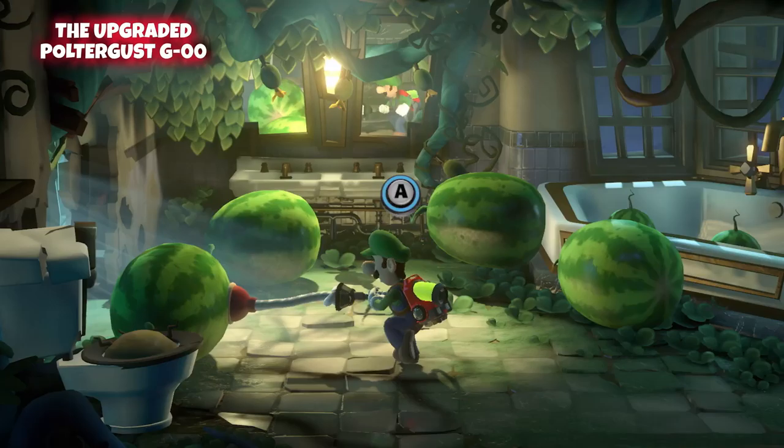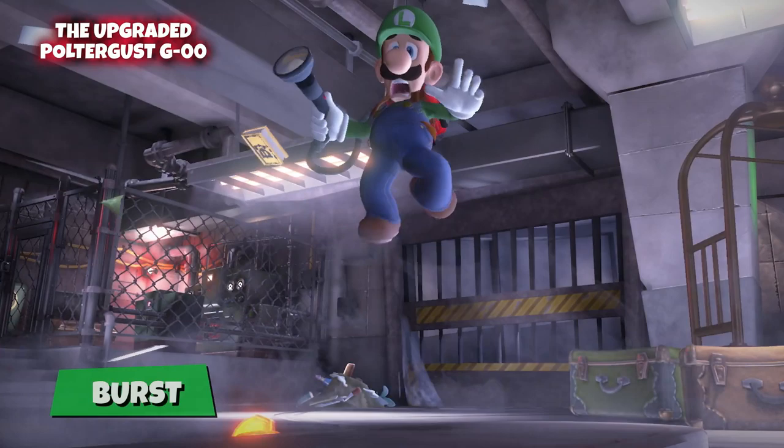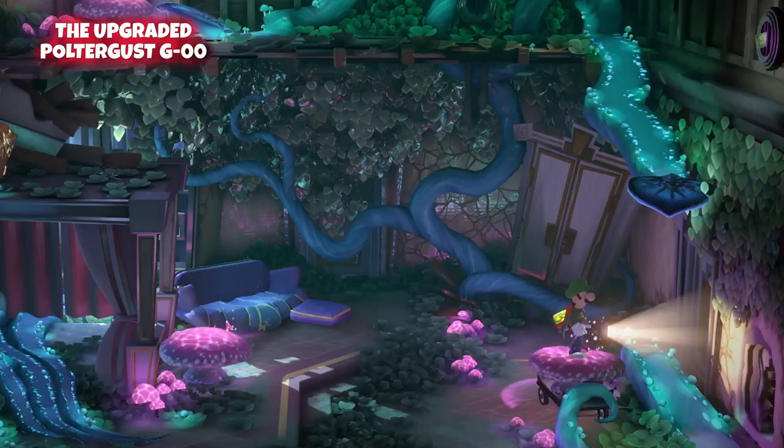Don't be afraid to get creative. Last but not least, the burst. Propel Luigi into the air with a powerful burst from the Poltergust. It's great for controlling crowds of ghosts and getting from A to B.